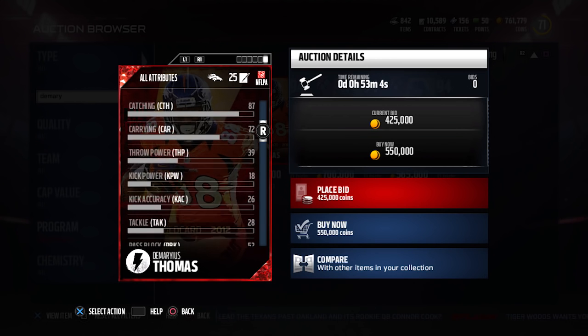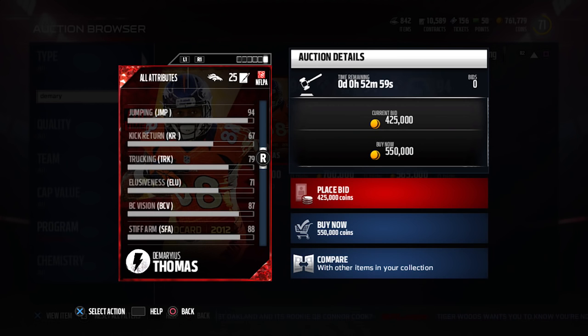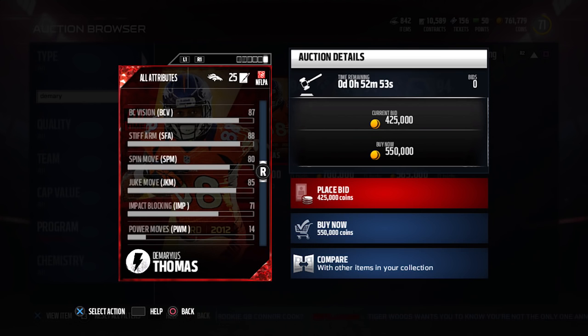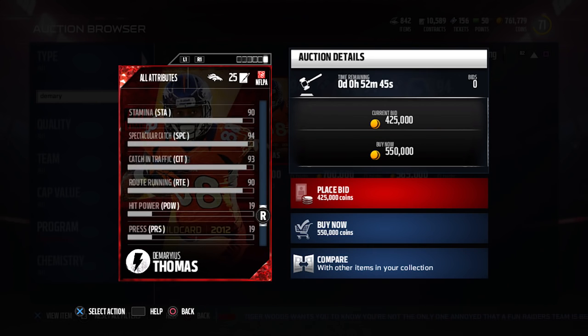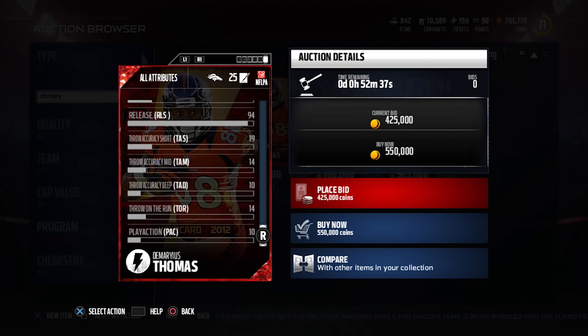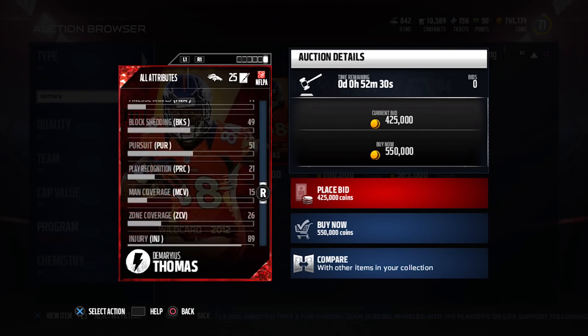It does only have 87 for catching, which is a little bit disappointing, but it makes up for it in some of these other areas. The jumping is 94, which is ridiculously good. He also has a really good stiff arm at an 88, so if you get him out in the open field and hit somebody with that stiff arm, you can a lot of times break the tackle and go for a big gain. The spectacular catch is 94, the catch in traffic is 93, and route running is 90 — very nice attributes across the board. It also has a 94 for release, so if people are trying to press you, this card can get off that pressure and definitely make some big plays for you.